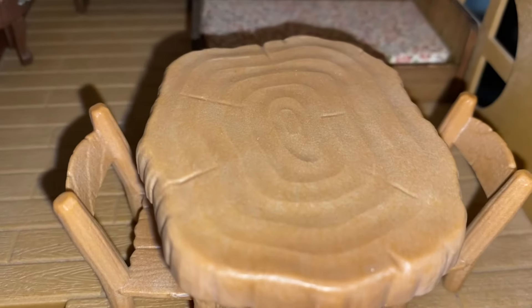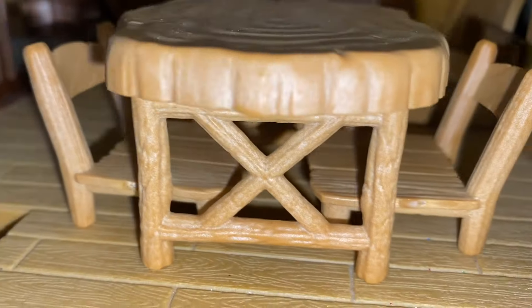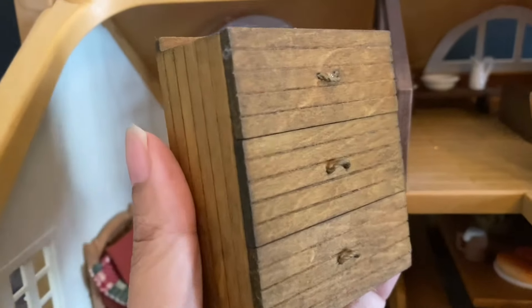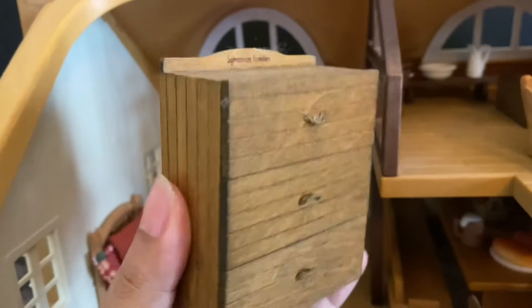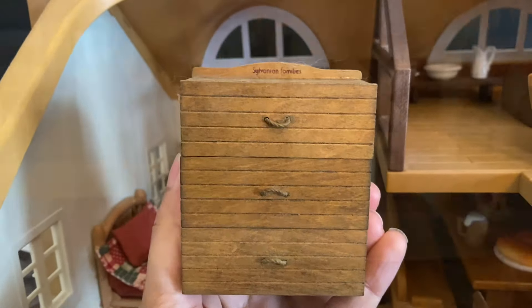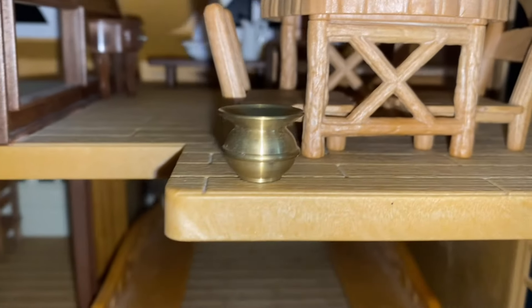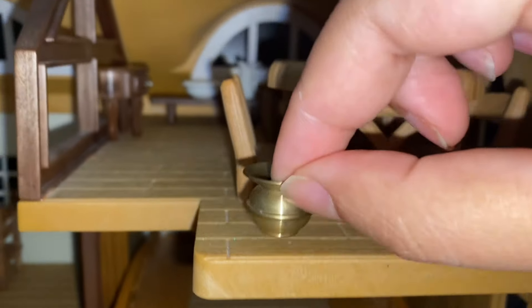For more eating space in the tavern, I found another rustic-appearing table and chairs. I'll use this chest made out of real wood from the memory time series in the other bedroom. And this is just a little brass miniature that I am going to use as a chamber pot in one of the bedrooms.